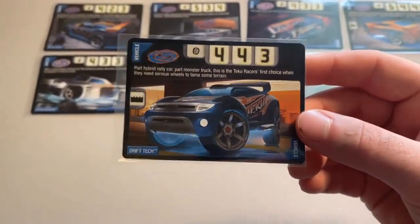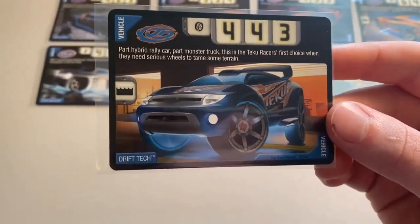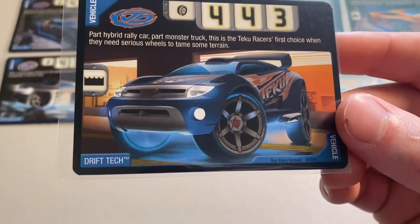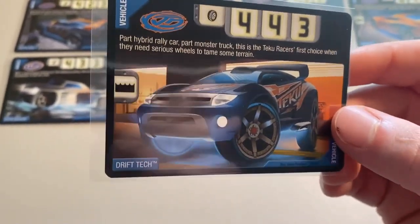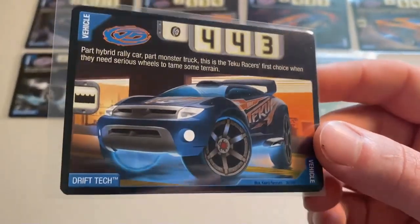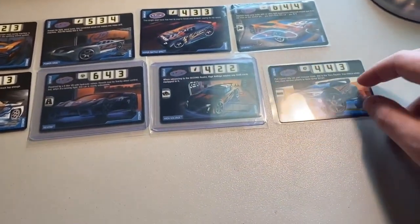At number 13 we have Drift Tech. This was a tough one for me because even though I really don't like the Drift Tech model, they absolutely nailed this card art. If they could have given Synchro or Power Rage this angle it would have been absolutely wicked — just look at the detail on those CM6s, the underglow, the headlights are popping. It's an awesome shot of Drift Tech, even with the blue wing. So Drift Tech at number 13.